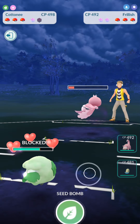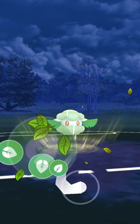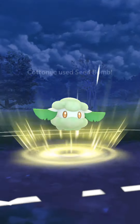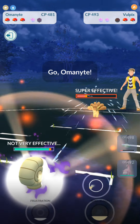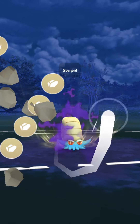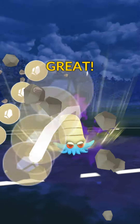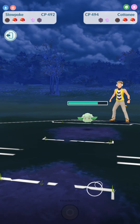My Ducklet has Aerial Ace and Brave Bird instead of Bubble Beam because I just wanted to have like a mini Skarmory basically. As for Cottonee, it's literally just Seed Bomb and Charm because that's all you really need. And then Growlithe with just Body Slam for now — you pretty much just need Bubble Beam possibly and Body Slam to get through this cup.